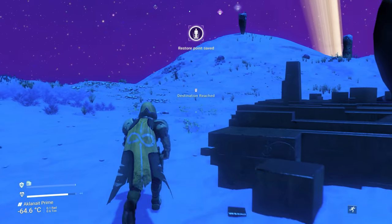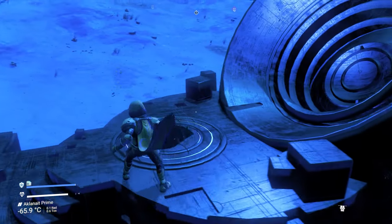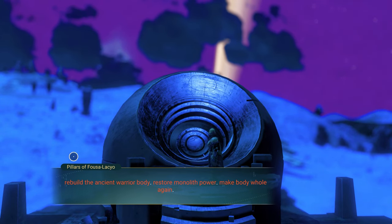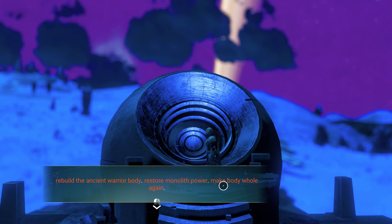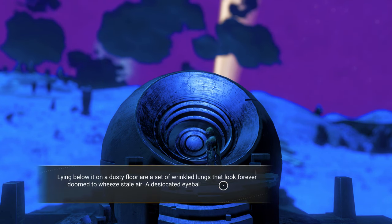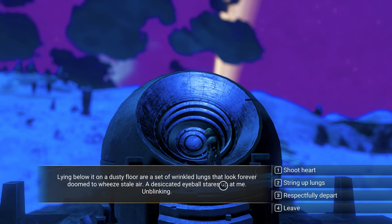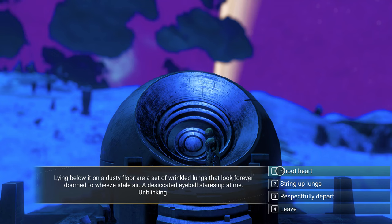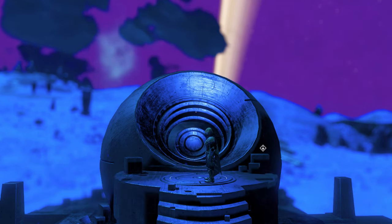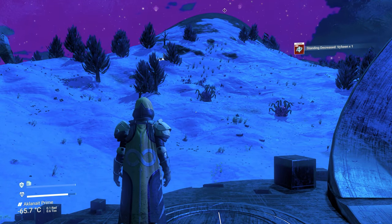After arriving at the monolith, you will be given a riddle to solve. Depending on how many alien words you've learned, there will be hints in the text. For Corvax, go with the more benevolent or scientific option. For Viking, it's usually some ritual or more aggressive option. Geck usually want you to obey the first spawn Gecks and show respect. If you happen to get it wrong, don't worry — you can always reload the autosave that was created after you exited your ship and give it another try.